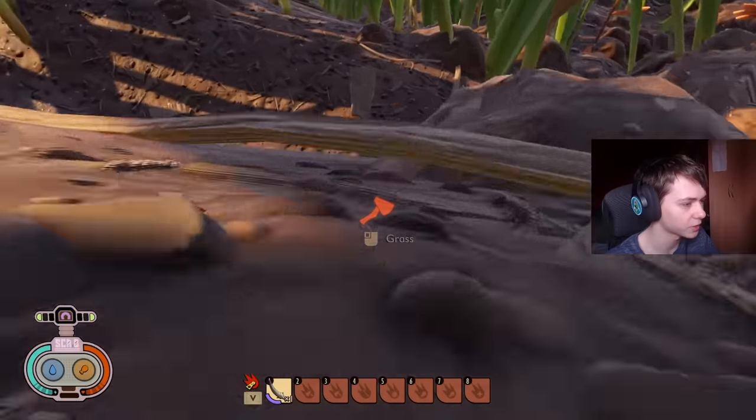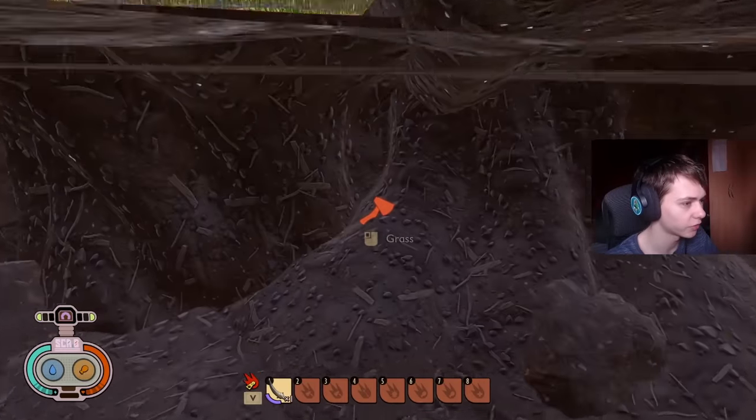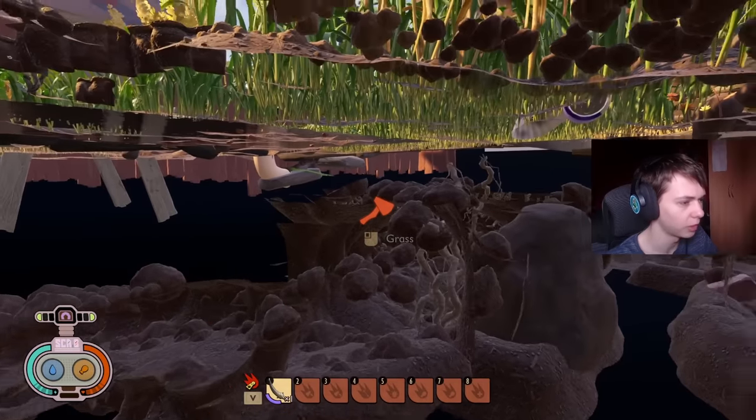Let's go to the red ant nest. I believe it's literally the exact same layout, so I don't believe much has changed inside of here. I believe it even still has the rotten bee armor, but we're not going to be able to see that. There's a bunch more quartile than there used to be as well.